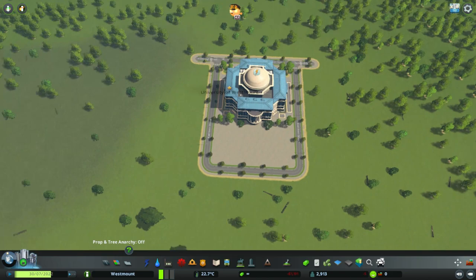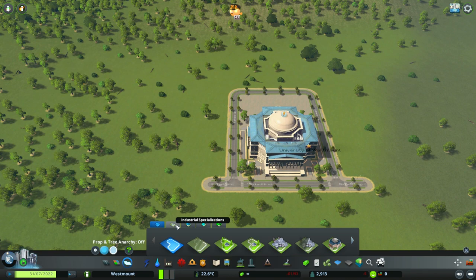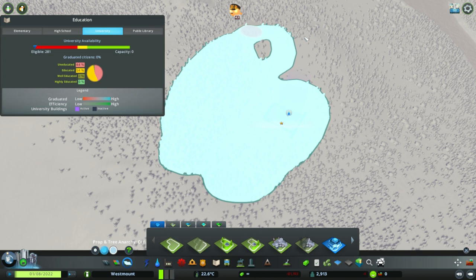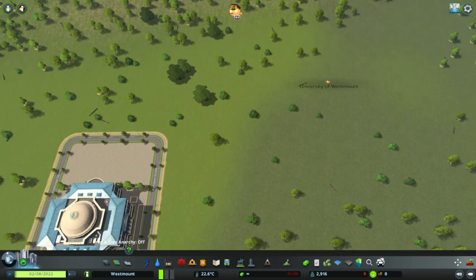We have to make a campus area now. We do that using the painting areas thing. Residential, office, commercial, industrial, districts - it must be districts then. Campus area - there we go! So all of you, for now, we'll tighten that up later on, but for now you are going to be a campus area. University of Westmount. Good.